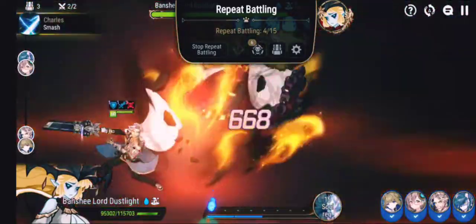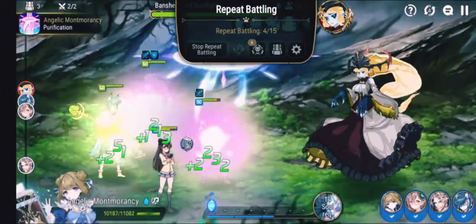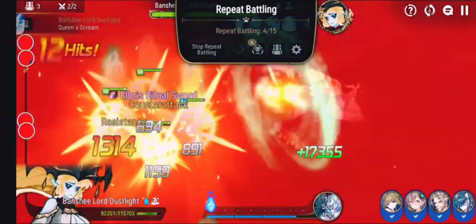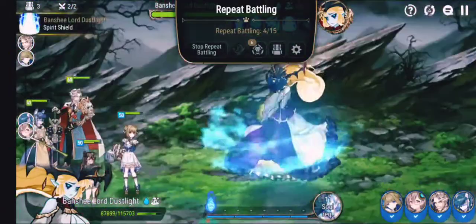I'm throwing 6,000 on the first hit, 10,000 on that second one — that's about 16,000 every time he hits. I did put him on crit over 90% because I want him to crit all the time. See, he does not stop critting.